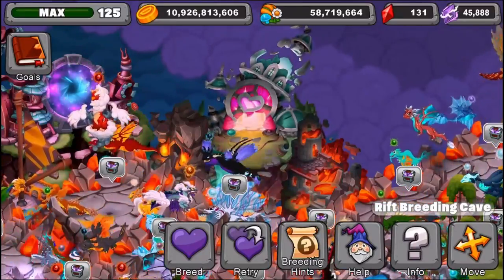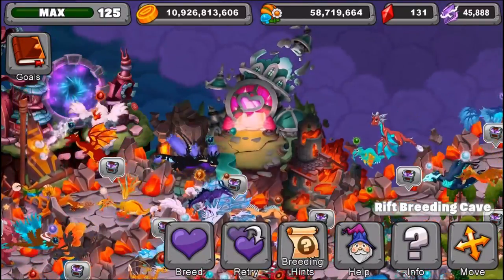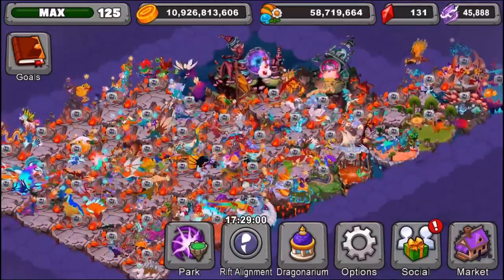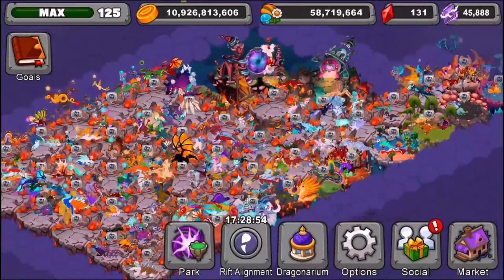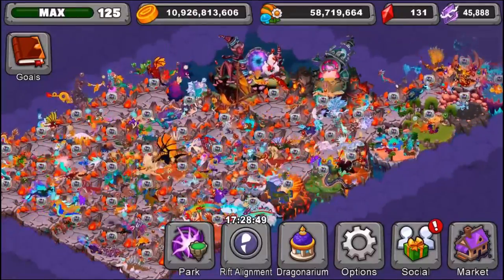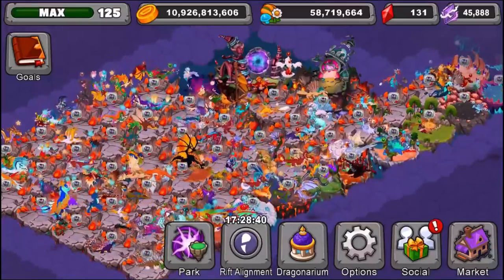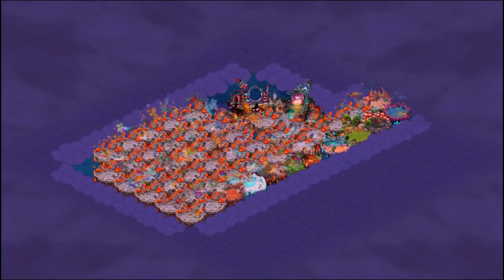Next we're going to talk about the rift and how to get crystals really fast. So the final topic of this high level player guide is how to get crystals fast for your account. This is the only method I know of right now to get crystals really fast, and I recommend it to all players — even if you're below level 70, you can still do this. The big method here is getting a bunch of habitats in the rift and clearing out the fog until your rift is fully expanded. When your rift looks like this and you have a bunch of habitats in it, you're pretty much set to get a bunch of crystals.